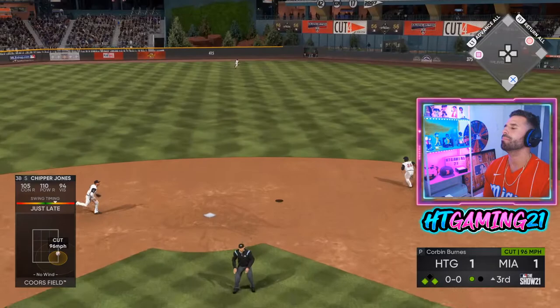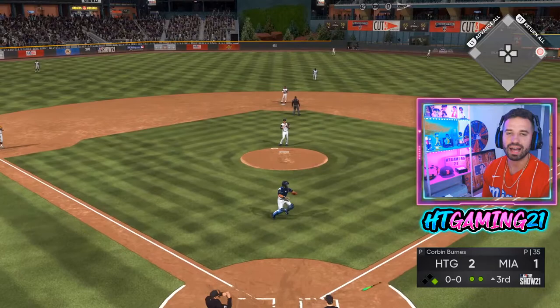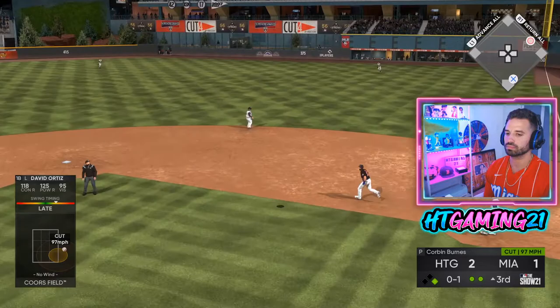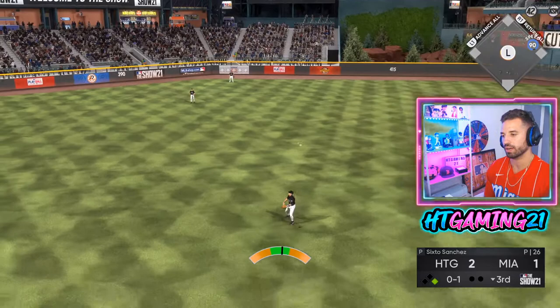Chipper — I gotta stop swinging at first pitches. It does give us an RBI but it was pretty weak contact. I just keep swinging at those inside cutters. Opponent gets a nice little slapper — we prevent a double, could have been worse. Then we double him up on the next play. That feels good. This guy just destroyed his own inning and I love it.